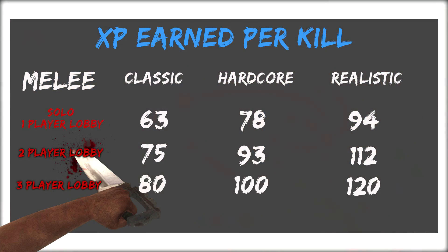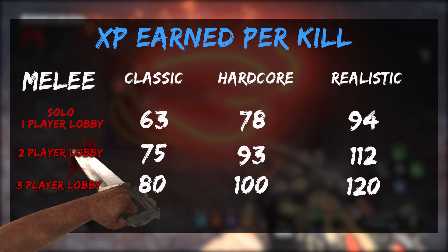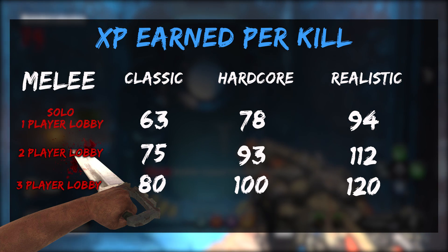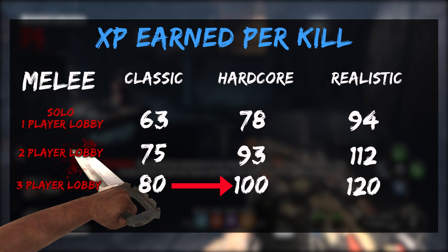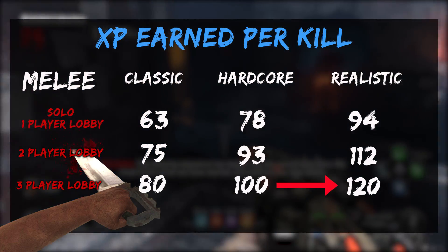We'll have a look here at a three-player lobby. Meleeing one zombie in classic mode with three players is going to get you 80 XP, then hardcore 100, and realistic 120. With three players, you can see how much the XP increases from classic to hardcore — it gives you 20 extra XP — and then hardcore to realistic gives you another 20 extra XP.